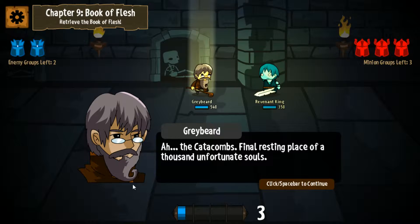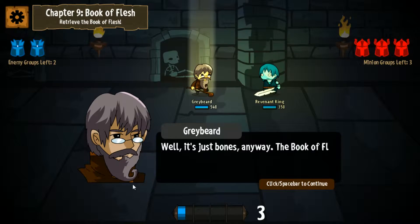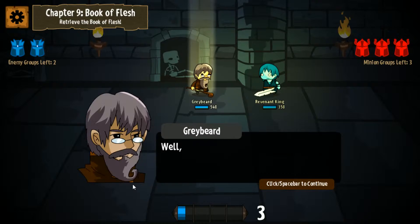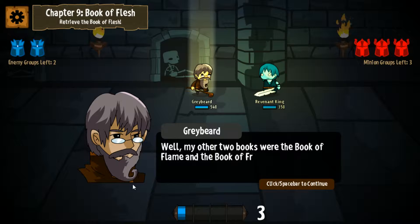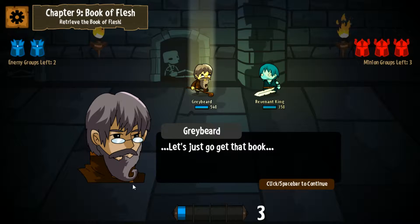Greybeard says: the Catacombs, final resting place of a thousand unfortunate souls. That sounds really disturbing. Well, it's just bones anyway. The Book of Flesh is hidden somewhere deep within. Who named something the Book of Flesh? It sounds so inappropriate. My other two books were the Book of Flame and the Book of Frost - I was going for a naming theme. Couldn't you come up with a better word that starts with F? Let's just go get that book.